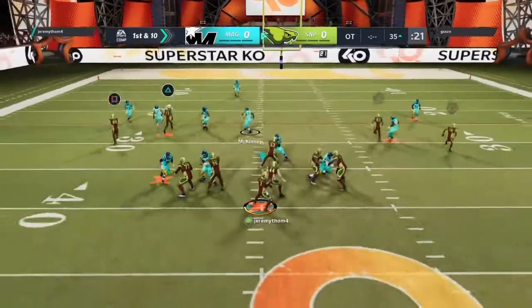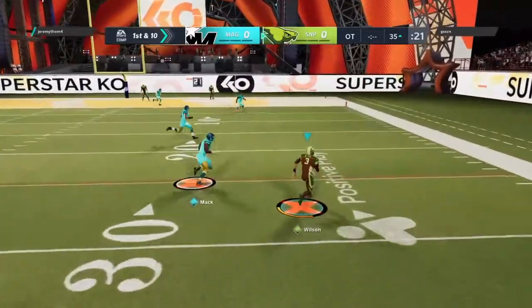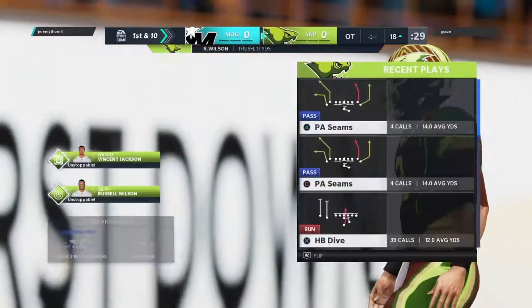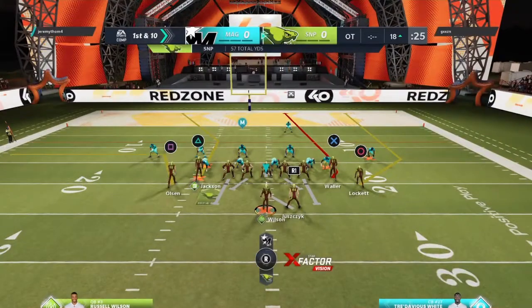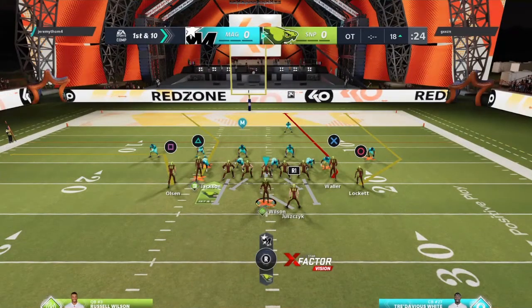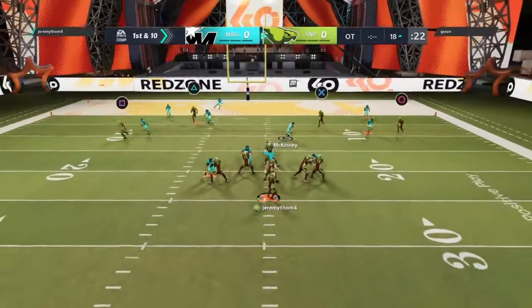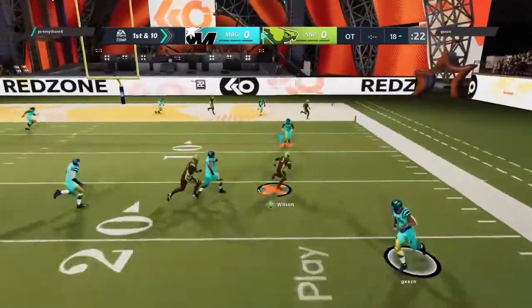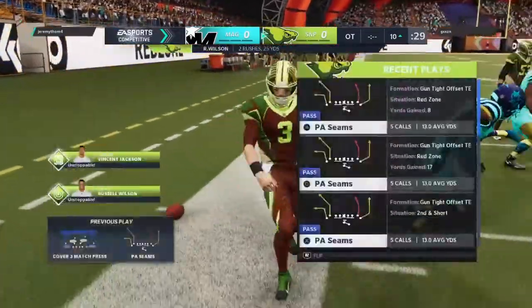Russell Wilson going with some play action here, rolling to his right, dropping downfield. Kicking 0-4 — not happening, can't happen. Let that factor into your red zone strategy. Rolling right, and they're in great shape at the 10-yard line after that gain.